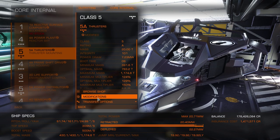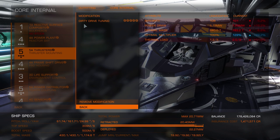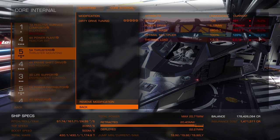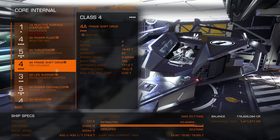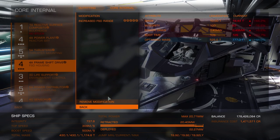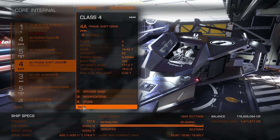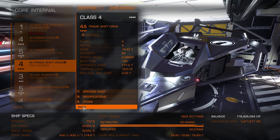Thrusters are grade 5 dirty drive tuning. We haven't got the best roll but we're not far off it — it's 29.2. I have had ships where I've gone over 30 and I'd love to have had that on this ship. Next is the frameshift drive, modified for long range jump. It's a little bit under maximum but that's fine — it's a short range combat ship.